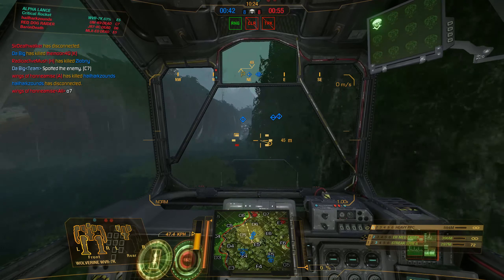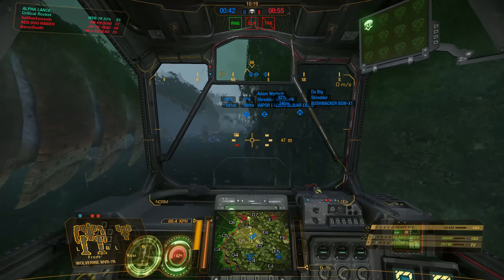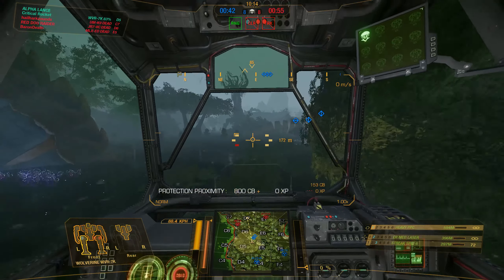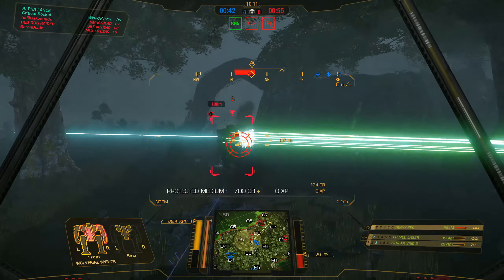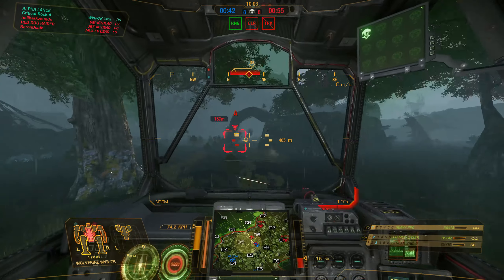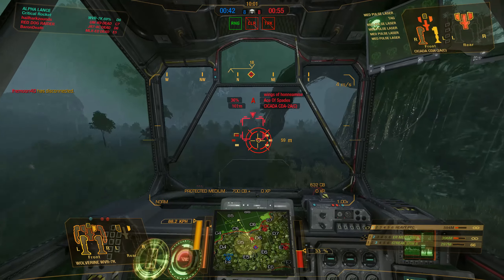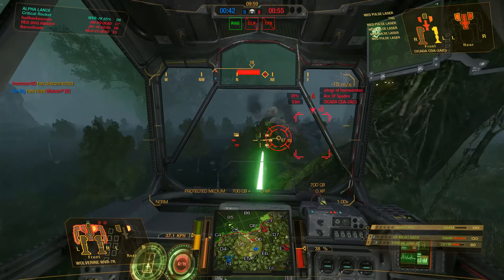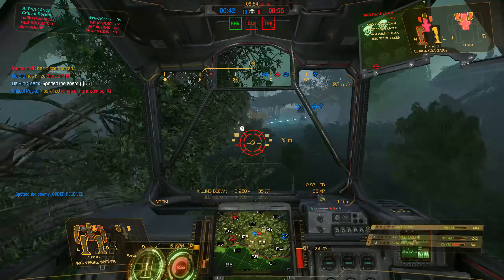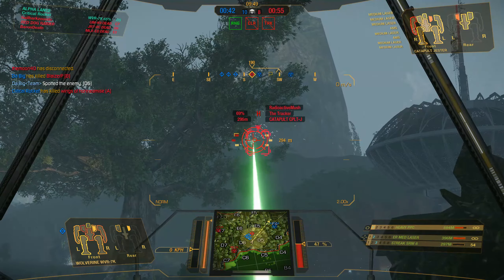The Heavy PPC is best used when a brawl starts. You want to stay in the middle of your team, have someone engaging ahead of you — that gives you the best chance to pick and choose your shots. Because if you end up in a close-up scenario, you've got to rely on the Streak 6 and the ER medium, which isn't great. It's a pop-out-and-hit-them type of playstyle. Every hit with a PPC, they're going to feel it — it's basically being hit by an Energy Gauss rifle every round.